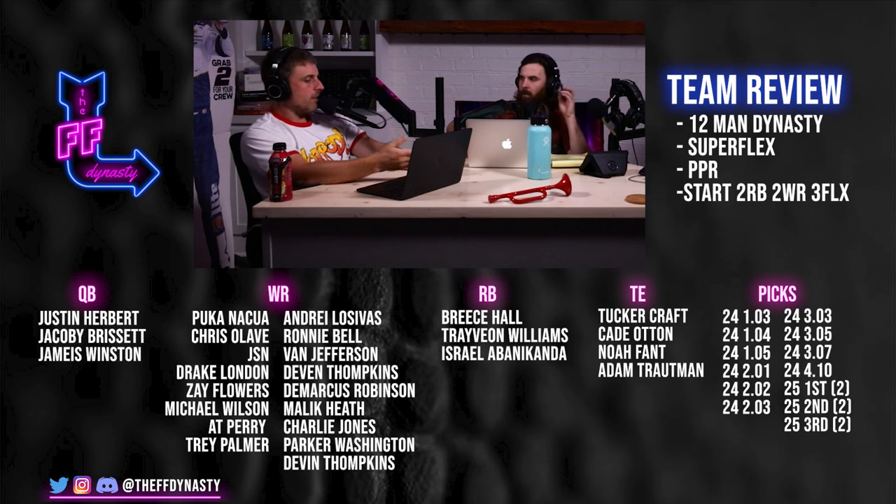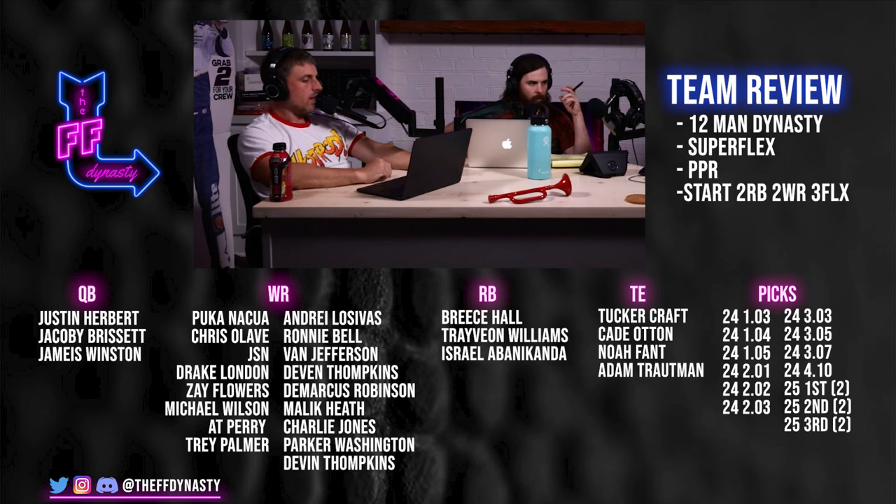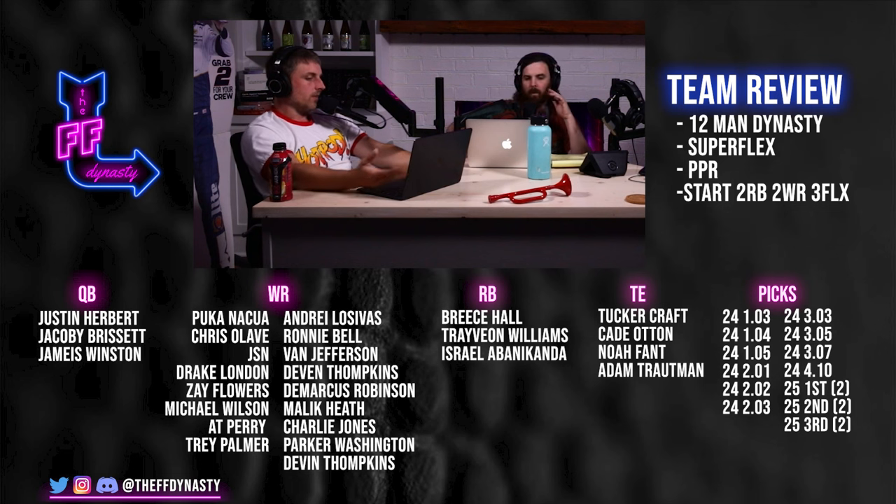Xavier Worthy is probably going at nine, JJ McCarthy at eight. By pick 10 most likely Worthy's gone. Because you've got 2.1, 2.2, and 2.3, you basically control that section of the draft. You also control 1.3, 1.4, 1.5. You could pop off two picks, trade back from five, and maybe move your block of three second-round picks. You've got a lot of options. Then you've got 3.3, 3.5, and 3.7 — you'll be able to stack up some really good young pieces.